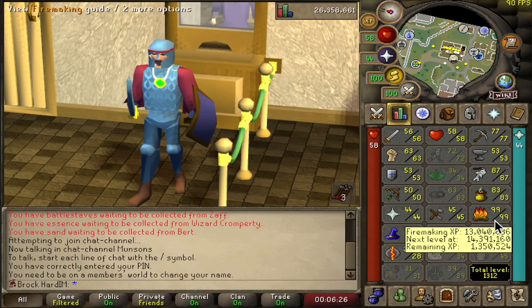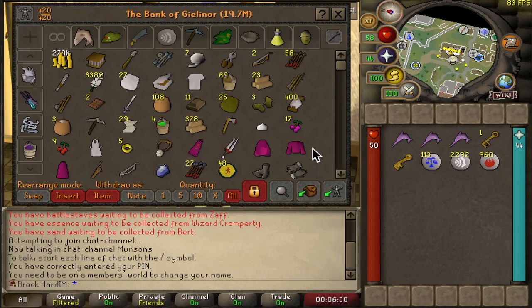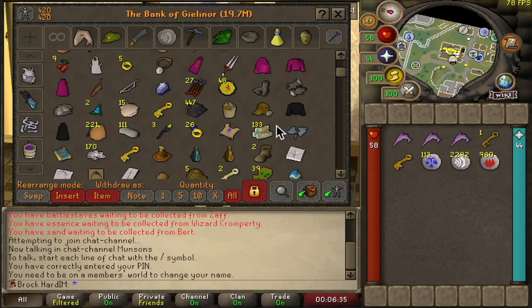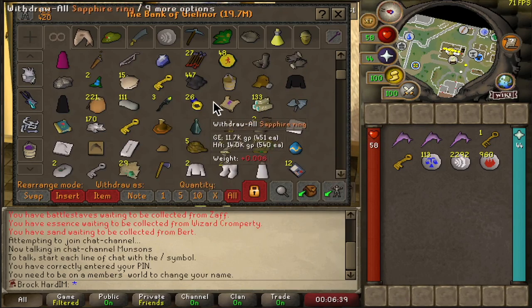We have our 99 firemaking - did that at Winter Tot and got a lot of good loot from it as you'll see through the bank here. So just through this main tab we have our 279k cash stack and random assorted items. We have our magic logs from Winter Tot and we got our torches.